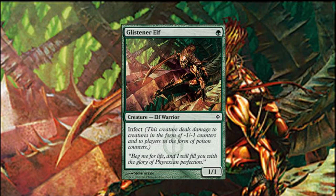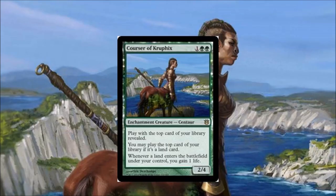Number seven: Glistener Elf. Glistener Elf is very good in Pauper and it's very good in Modern — it's just a good card in general. You need it for infect decks, and as infect becomes more and more popular as a tier one deck, Glistener Elf is the card you want to drop on turn one and the card that makes the deck worth playing.